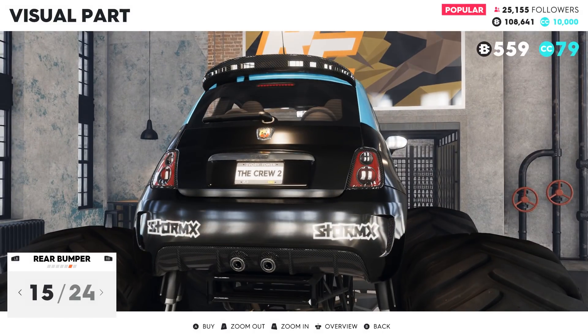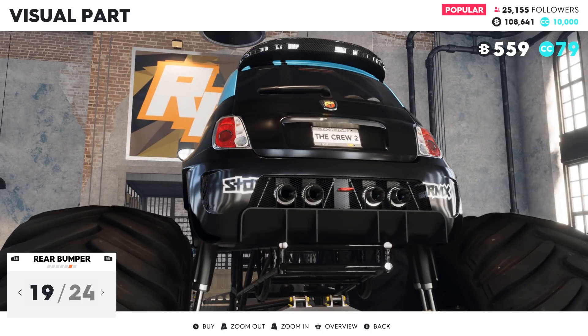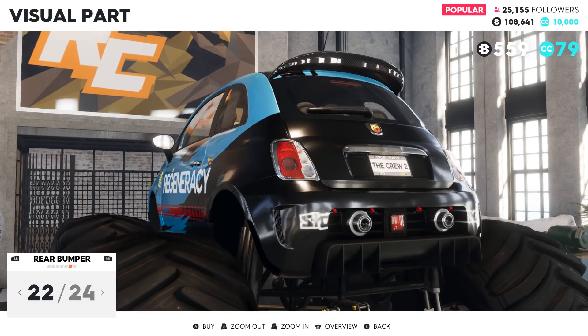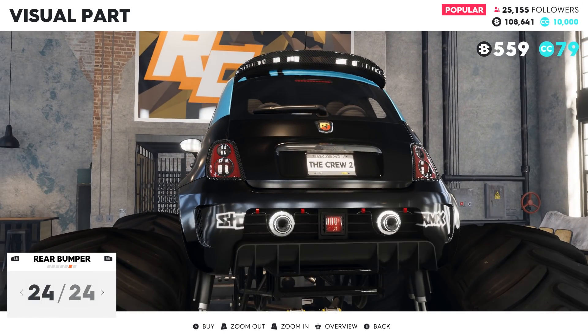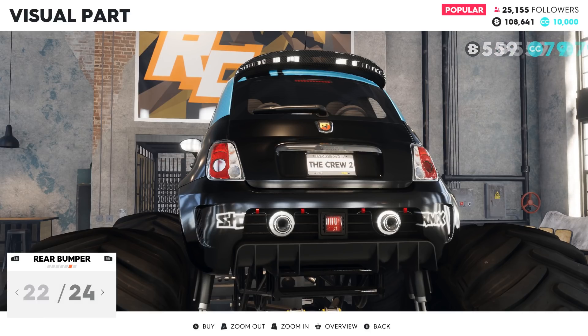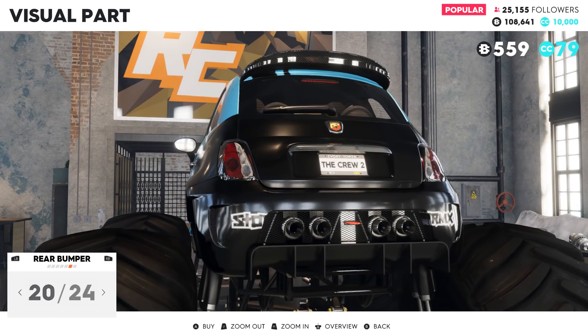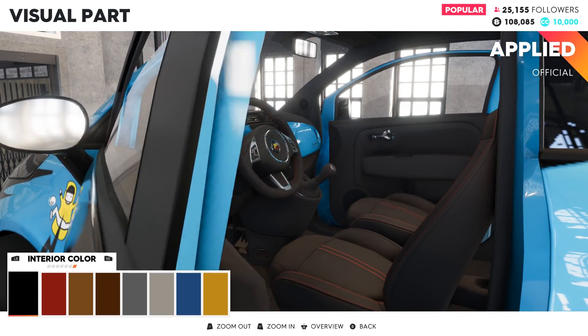We can have slightly more exhaust, or a center exhaust — whoa, that looks crazy. I love how we can add on pretty much race-inspired options for this thing, even though it's lifted really high off the ground. That's what makes this funny in my opinion, and that's probably why I'm going to choose something like this — just because it's weird. It's just a weird build overall.